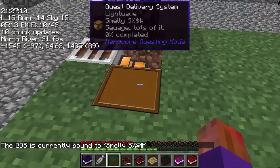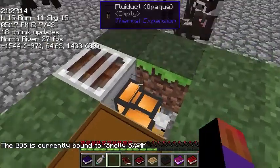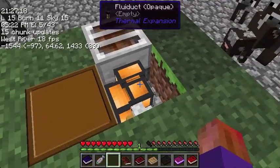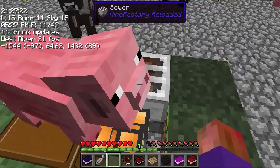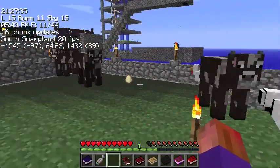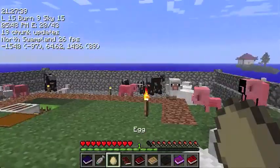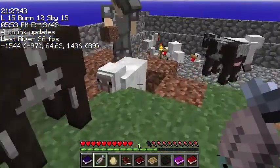Quest delivery system. A sewer? A fluid duct? That's a really simple setup, isn't it? Yep. Really simple. Just a sewer with a platinum range upgrade, feeding directly into the quest delivery system. It might take a while, but it'll finish.